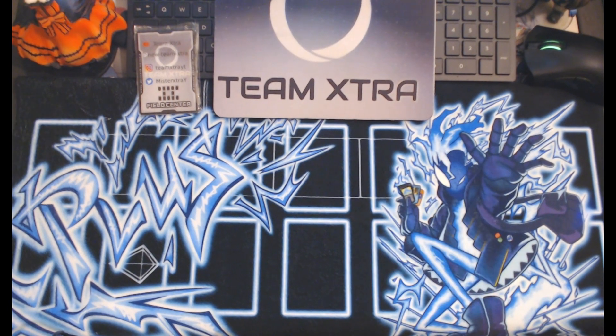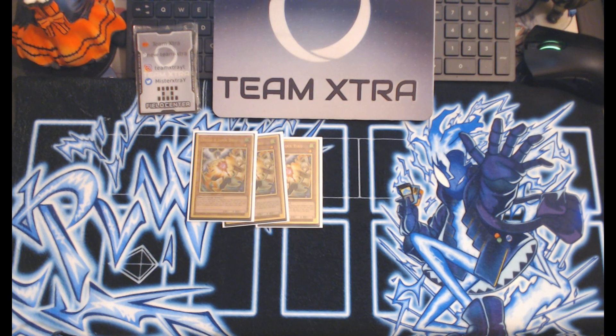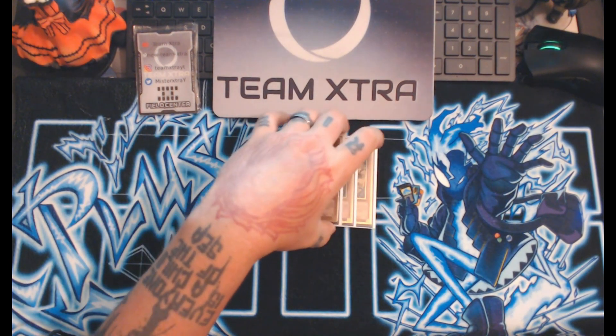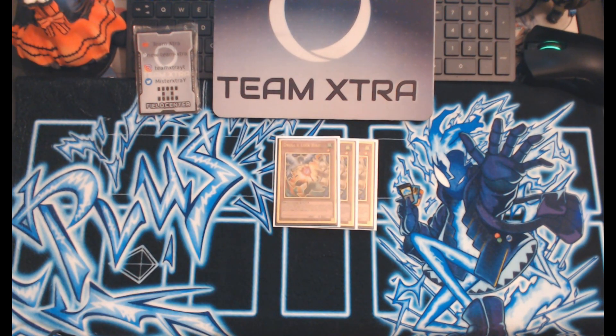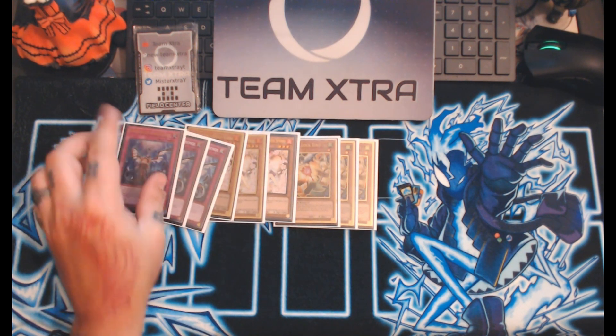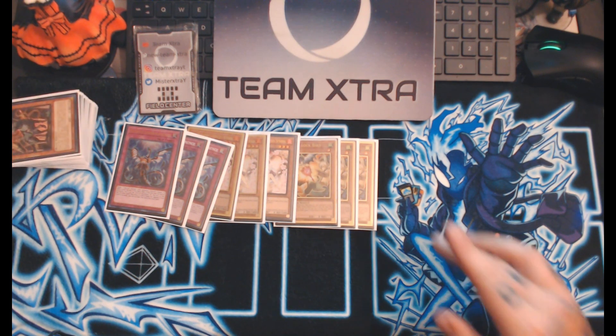First off we're going to start with the hand traps - hand traps are always important. Three Droll - it's still pretty good even post-ban list. This is a Scareclaw Manadium post-ban list, by the way. There's no more Gamma, there's no point running Gamma. We have three Droll because it still hits most decks, three Ash Blossoms, three Imperm - a nine hand trap count in the main.